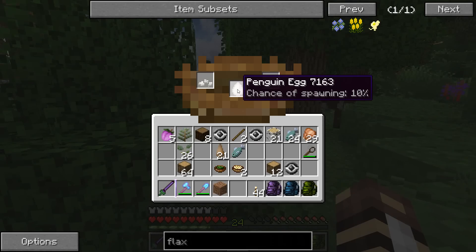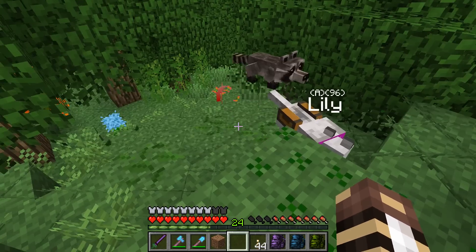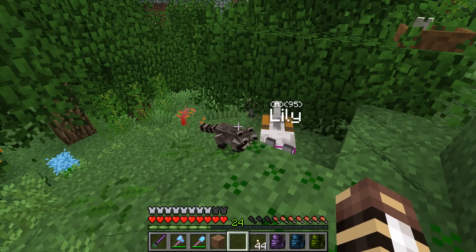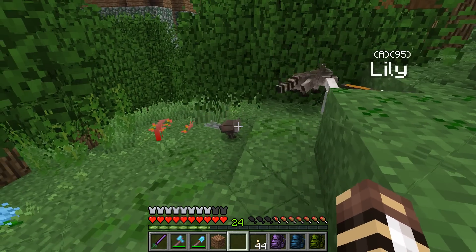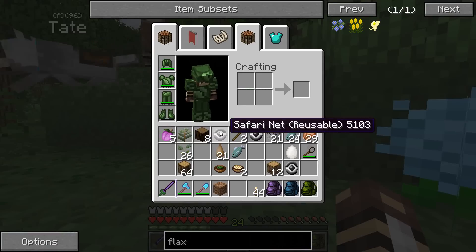What's inside here? A penguin egg! I'm going to snag the penguin egg but I will leave the eggshells - it looks like the raccoon got to it before we did. Is that a wild liar bird? That's a wild liar bird! That's a wild liar bird!